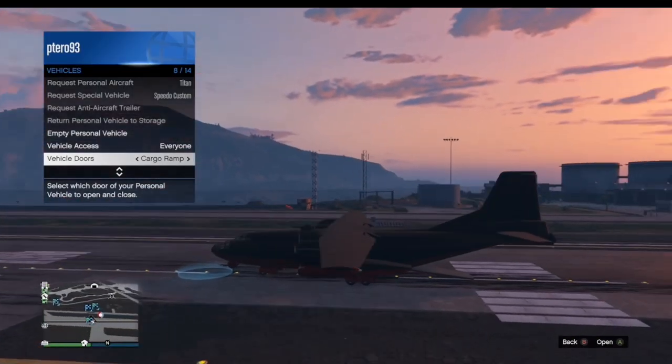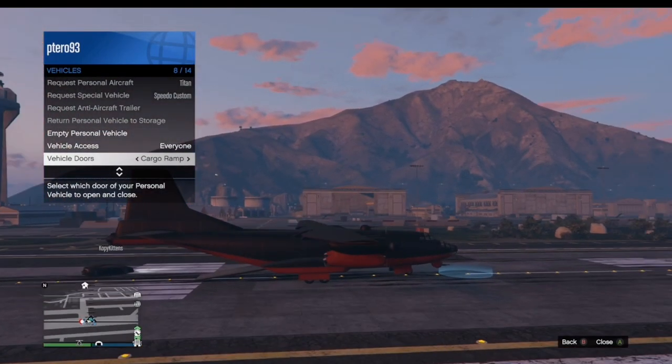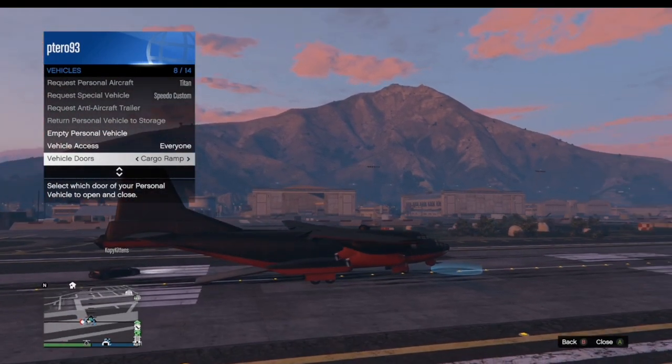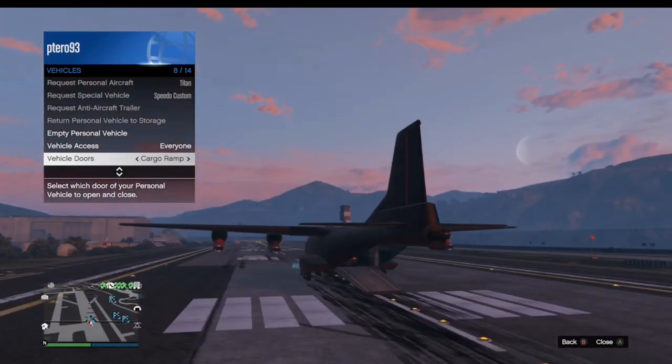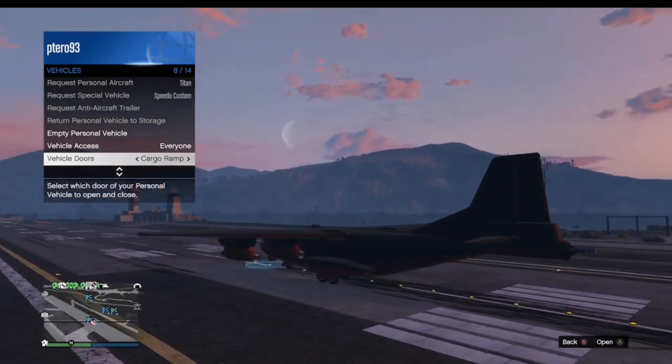Literally all you do to open the door is open your interaction menu, scroll down to vehicles, then scroll down to vehicle doors, and scroll to cargo ramp — then you can open it. Press it again to close the ramp, and you can fly like this. You can usually fly with it open too; it's pretty cool.